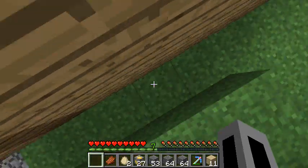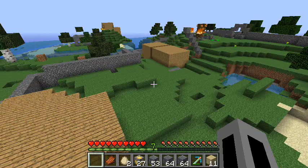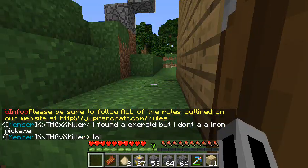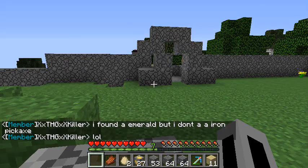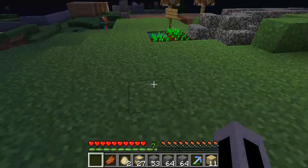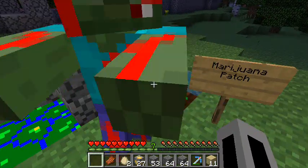After about two weeks you usually get explorer rank, which lets you teleport to people. Then after around three or four months of play — I got it really fast because I played 24/7 — you get trusted rank, which gives you fly mode and god mode. It makes things a lot easier and gives you a lot more respect among people on the server.